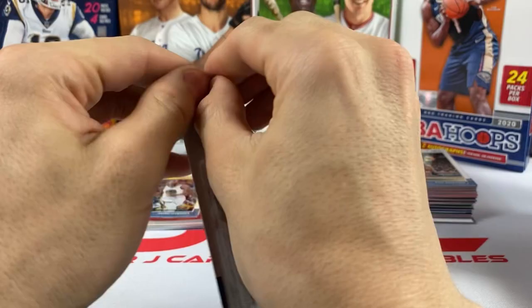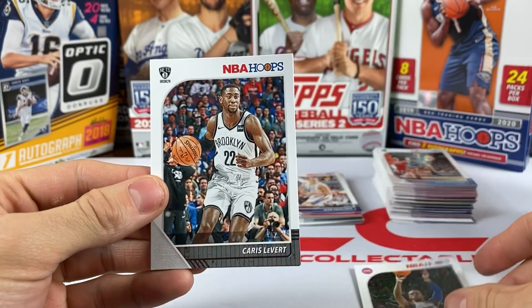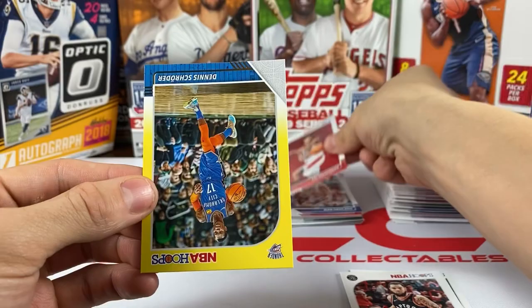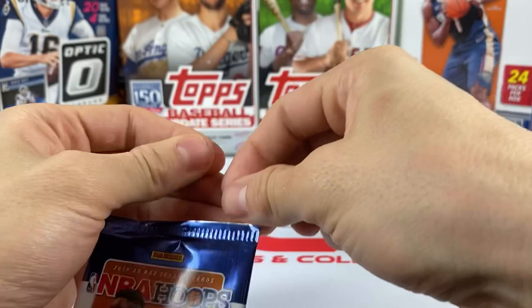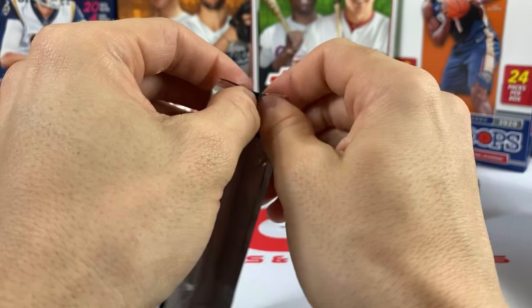Dylan Windler, AKA White Lightning. Let's keep it going. I gotta figure out a way to open them — I'm not used to opening that way. We got Reggie Bullock, Caris LeVert, Fred VanVleet — we do have a rookie: Rui Hachimura rookie, that's a good one! And our yellow is Dennis Schroder from the Thunder. No big hits yet, still looking for the Ja and the Zion.